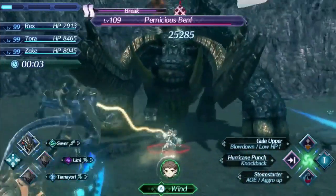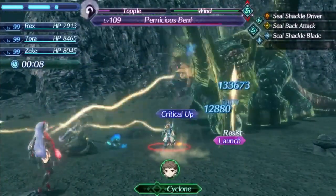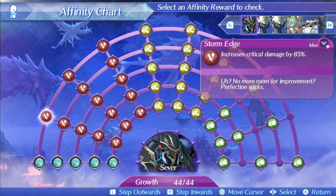Sever's level 1 special is Storm Edge. This is an aether-based, single-hit special that is absurdly fast — like the fastest special in the game. Just that alone makes it useful in chain attack setups just for the speed alone, since it's a level 1 special. The damage ratio is 300 at level 1, 460 at level 5, and 480 at max affinity. The bonus effect increases critical damage by 85%, which isn't that great with his low critical hit rate, but can still be nice. Mainly this special is good for the speed and how fast you can use it to set up combos or chain attacks.